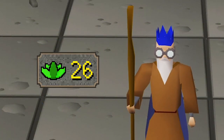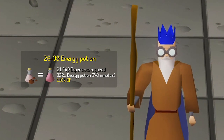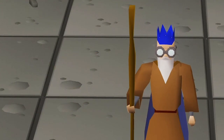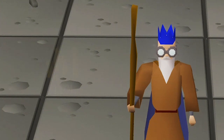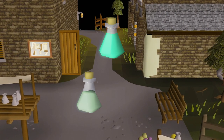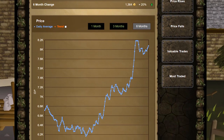Now that you've reached 26 Herblore, you've unlocked energy potions. You can make them by using an unfinished Harlander potion with chocolate dust, yielding 67.5 experience per potion. You'll need to make around 322 of them to reach 38 Herblore, taking 7 to 8 minutes and costing a total of 110,000 GP. Now at level 38, you can make prayer potions by using an unfinished Renard potion with Snapegrass. The Renard base is quite pricey, but you can sell the finished potion back with one of the least amounts of loss. This is also where the Amulet of Chemistry can come in handy.